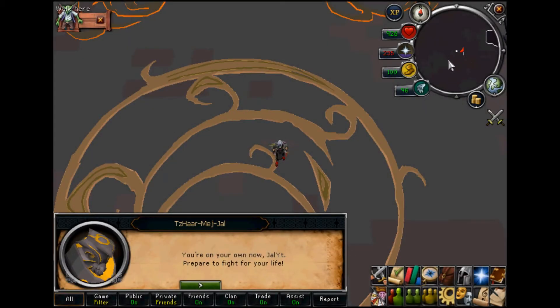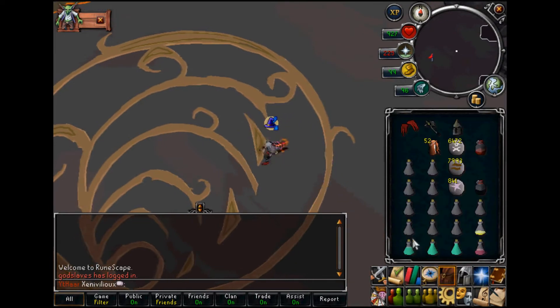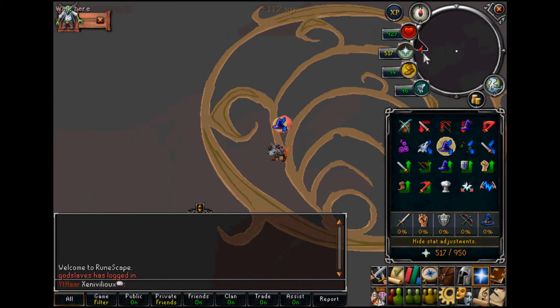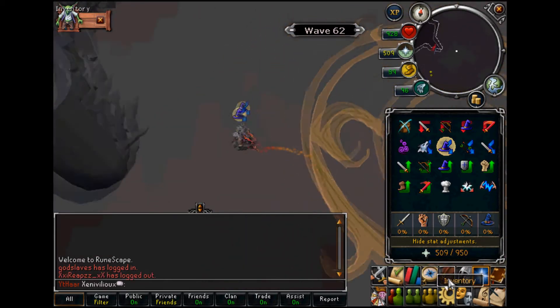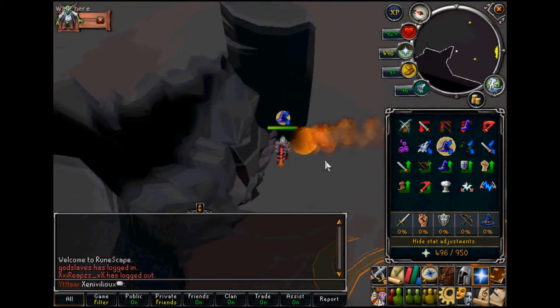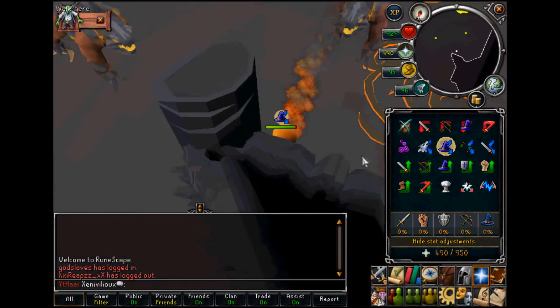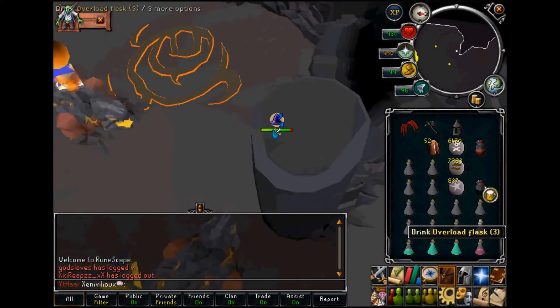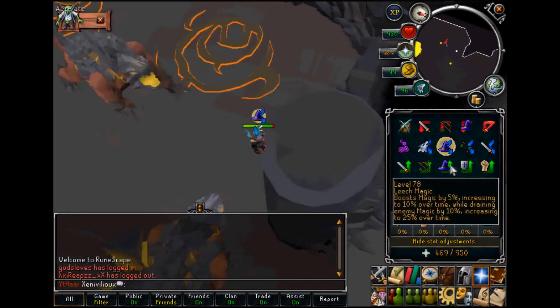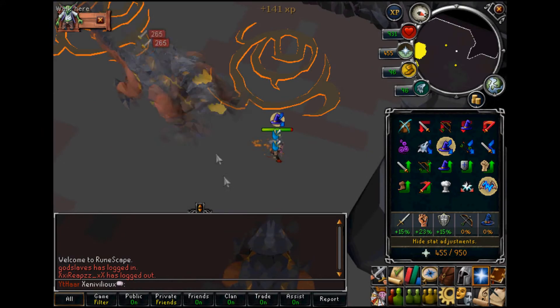The first thing you want to do is prepare yourself: log in and go to the southwestern safe spot, and wait for the two 360s to stop moving. It's important to note that you don't use up a lot of prayer now if you're running low, since you'll need quite a bit at Jad. If this is the case, turn off turmoil or piety.